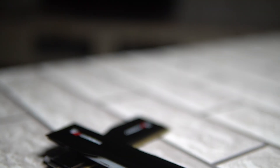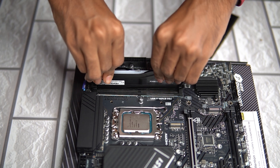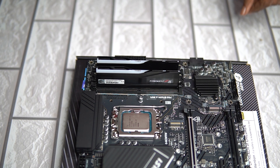For RAM, you can use G-Skill Trident Z with 32GB — that is two sticks. This runs at 6,000 MHz. If you want 7,200 MHz, you can still use 6,000 MHz within the budget. So we are going with 6,000 MHz DDR5 in this build.